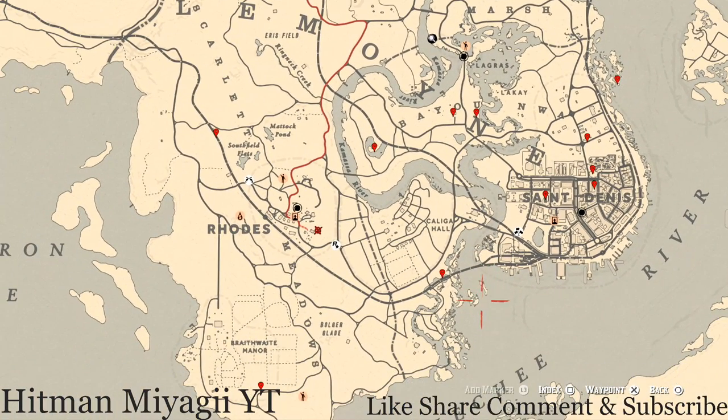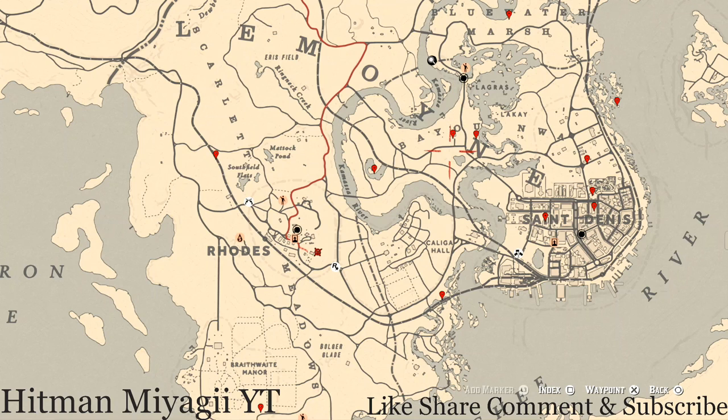Let me zoom in so you guys can see everything. The cycles for today, Saturday November 20th, are once again: family heirloom cycle one, all luxury cycle two, coin cycle two, arrowhead cycle three, wildflower cycle one, antique alcohol bottle cycle one, all tarot card cycle two, bird egg cycle three, and fossil cycle two. Remember to check the description box below — everything will be down there, including cycle links and social media.